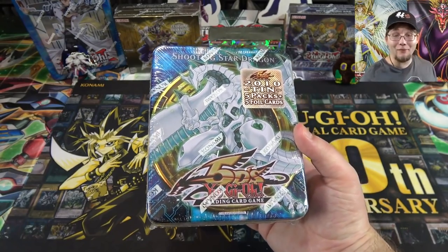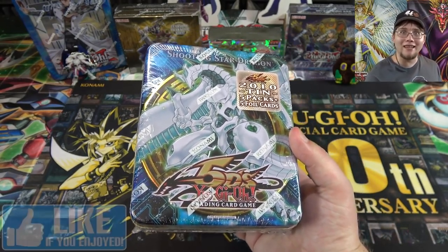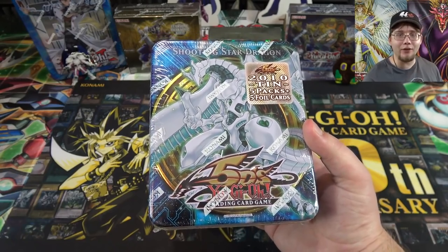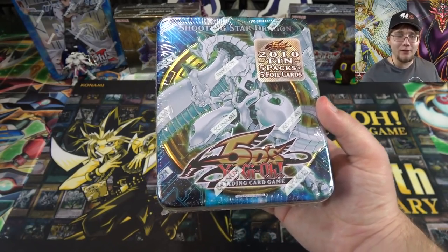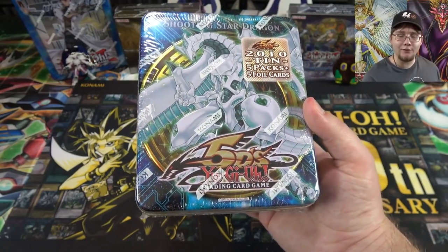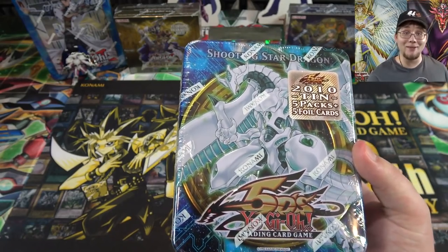I was actually able to find one of these — these tins are very rare. It's kind of like the Red Nova tin we opened up a week or two ago, and I was like I have to get this one too. You've got to get both of them. Both these tins have gotten really tough to find because they have just really iconic monsters on the front and some really good packs too. Of course it's Yu-Gi-Oh! 5D's and I know you guys love seeing 5D's openings.